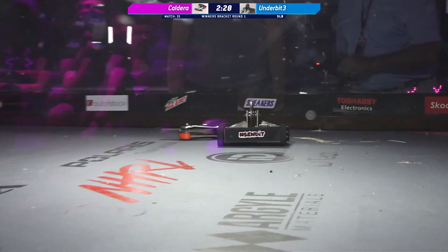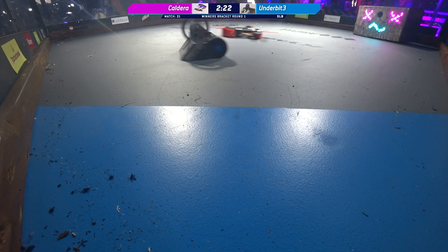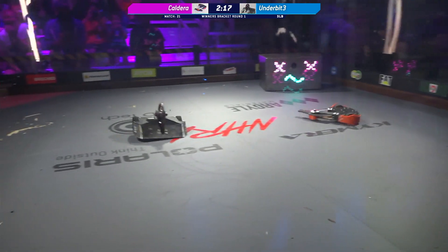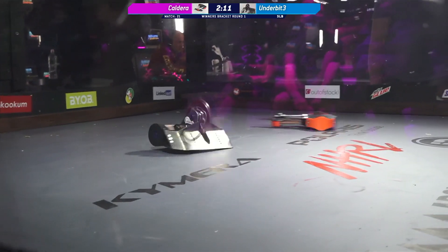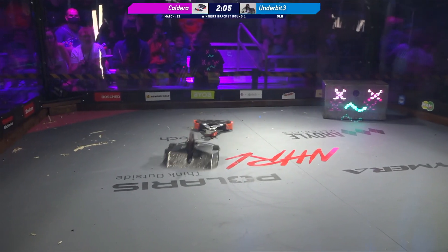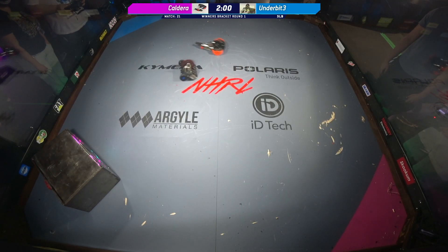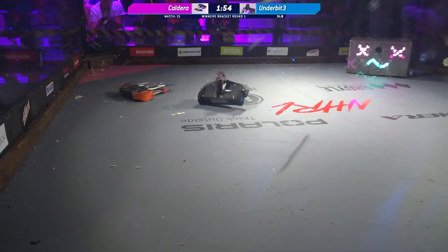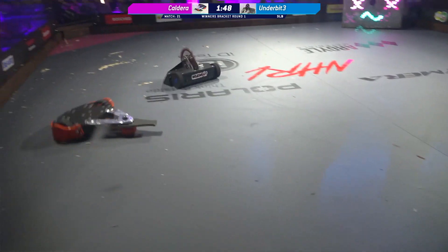Caldera's weapon is not working right now. Underbit 3's weapon is going — it is a very scary-looking disc spinner. Big, tall wedge on the front. The idea is to feed your opponent up onto that wedge so when you hit them, you're getting a nice shot at the underbody and launching them across the box. The blade on Underbit is very thin and it sounds terrifying — like a saw going on inside the box. They'd cut through that plywood floor pretty quickly.